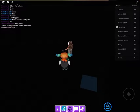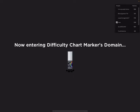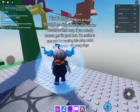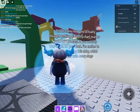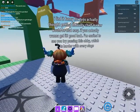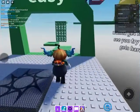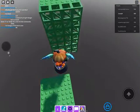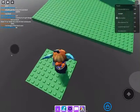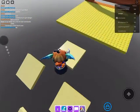Okay, so I'm in the code room, and let's put the code. I think it's 'difficulty' or 'difficult.' Now I'm entering the difficulty chart marker's domain. It says: 'I find it funny how you actually thought getting the difficulty chart marker would be that easy. If you actually want to get it, good luck. I'm excited to see you try passing this lobby, which is hard or very strange.' I already passed it, so you don't have to tell me. I'm going to pass it again — let's just do it twice.